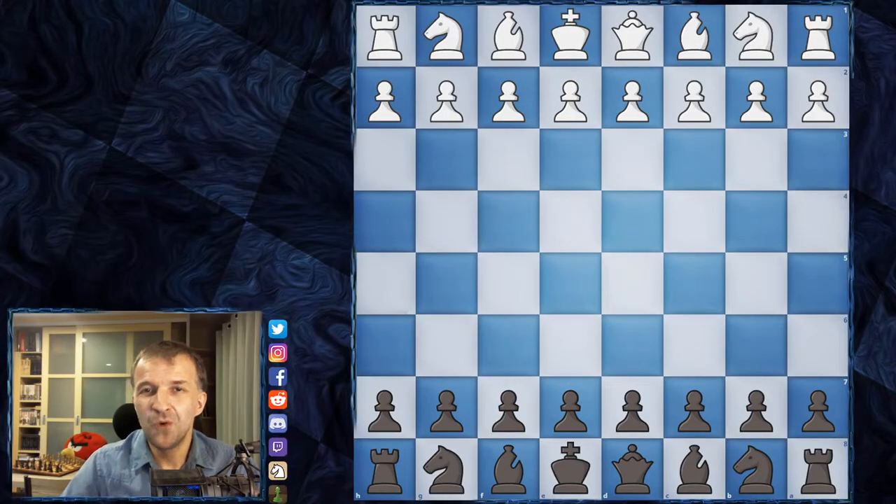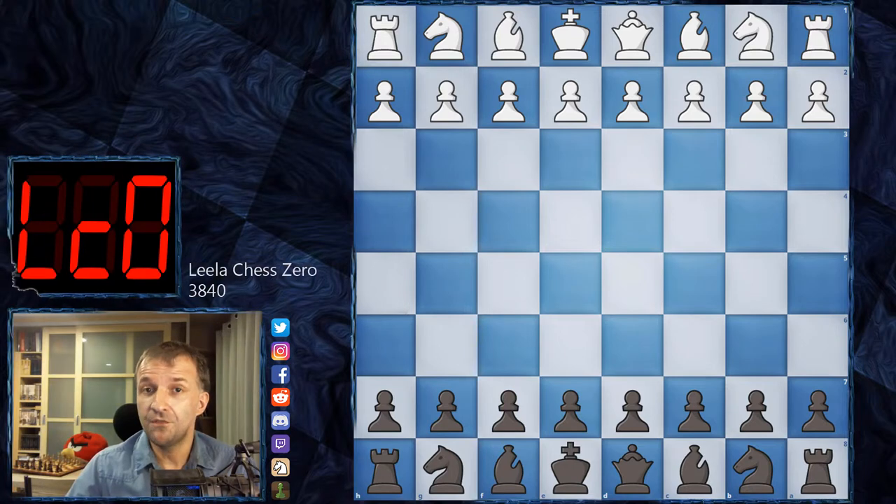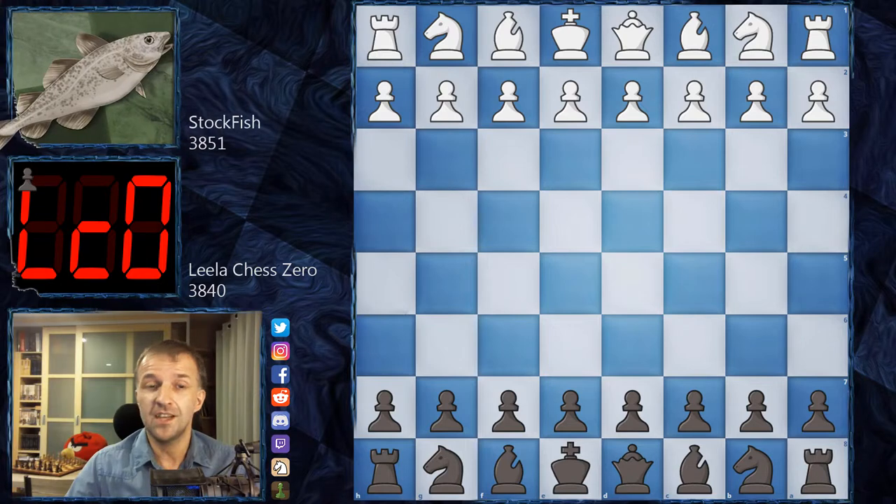Hello, Mordimer here and welcome to another super engines games. This time I'd like to show you the game from Season 17 from the super final. Season 17 was won by Leela Chess Zero. This is game number 95 of the super final, and Leela Chess Zero is going to play as black in the French Defense Advanced Variation.